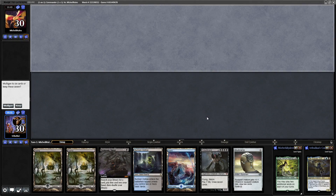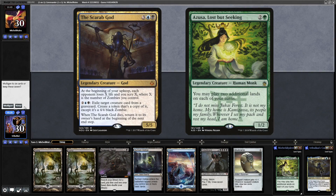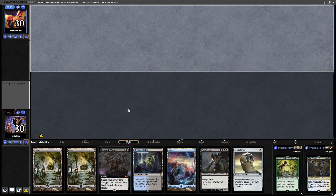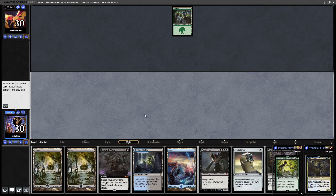The Scarab God versus Azusa, Lost but Seeking. We've got a decent hand minus the Griselbrand, so maybe we can go for a reanimation with Demonic Tutor. Actually, it might just be worth going for Blood Ghast because we've got Skull Clamp in hand — just a case of counting down how long it takes for Azusa to get some Eldrazi out.